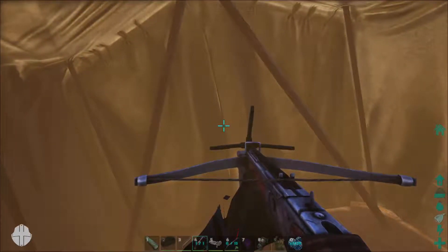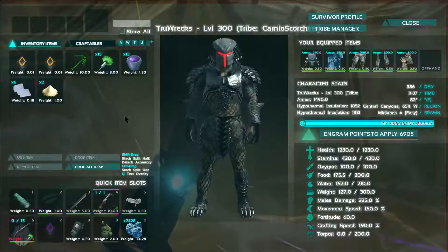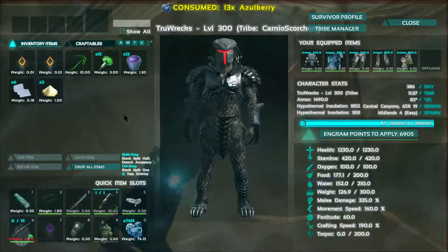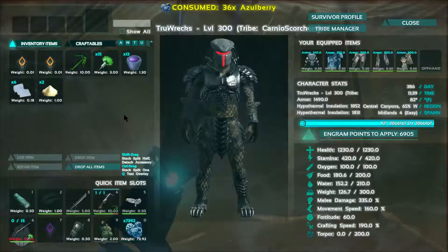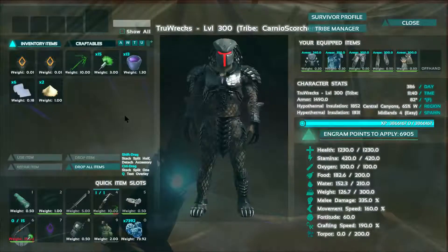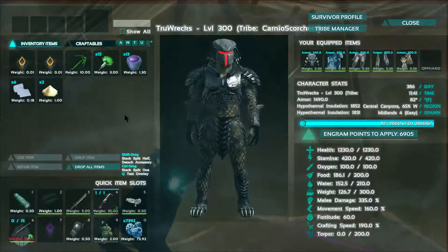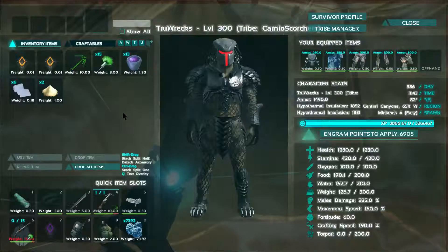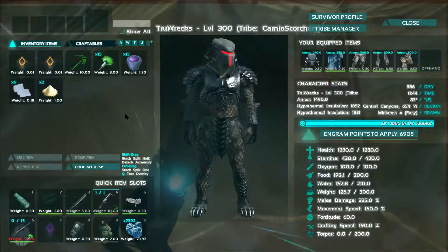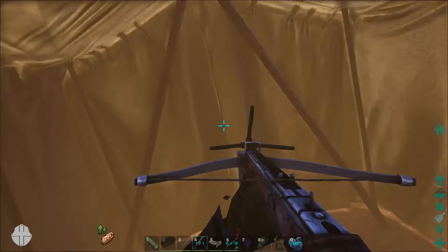We're stuck until the storm shield goes away. I brought plenty of berries so that's not a problem, although my canteen is empty — I'm not out of water, just need to refill it. Once the sandstorm is taken care of we're good to go. Gotta grab some water in the canteen so if we end up in an area that's not around water, we're covered.